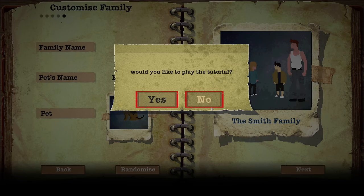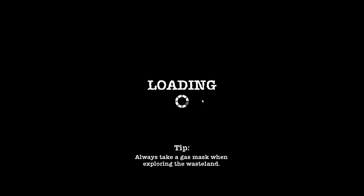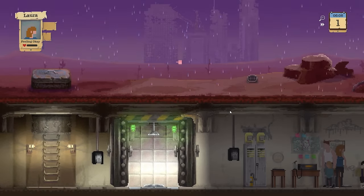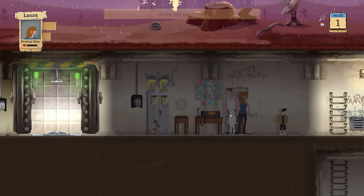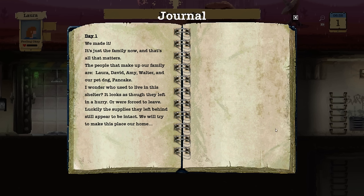I'm going to skip the tutorial and explain the game as best as I can as we go along. We're gonna embark now in our bunker. Let's read the diary — our journal. 'We made it. It's just a family now, and that's all that matters. The people that make up our family are Laura, David, Amy, Walter, and our pet dog Pancake. Luckily the supplies left behind still appear to be intact. We'll try to make this place our home.'